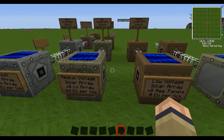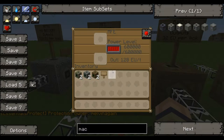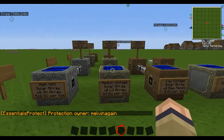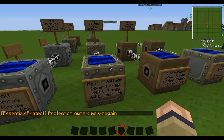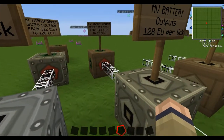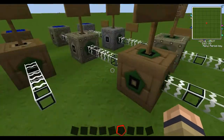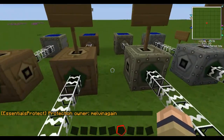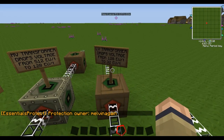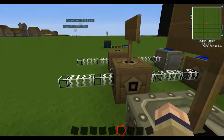Then we go on to the medium voltage solar array. You can see that battery is all the way completely full. This is equal to eight of these, so 64 EU per tick. And of course if you're going to hook it to macerators and stuff like that without transformer upgrades, you're going to need a transformer — that's what that is sitting there. The LV transformer drops the voltage from 128 EU per tick to 32 EU per tick.